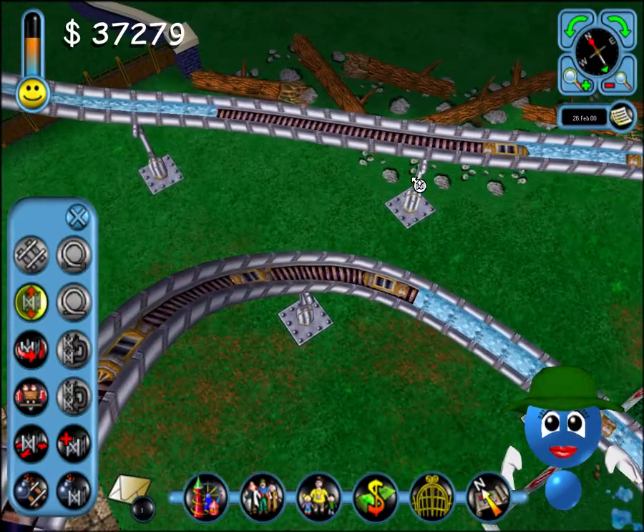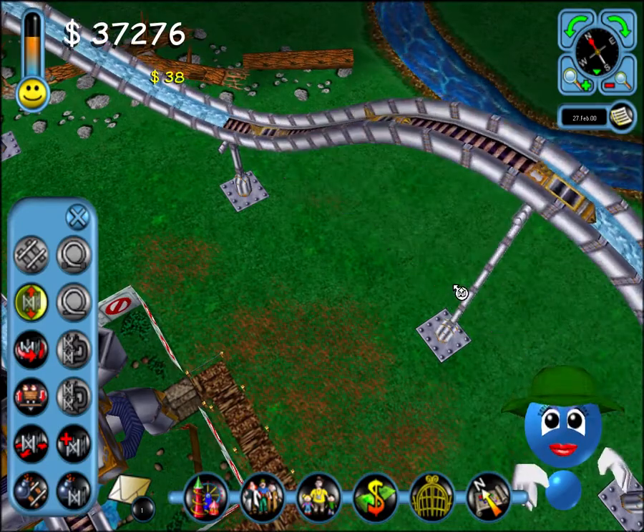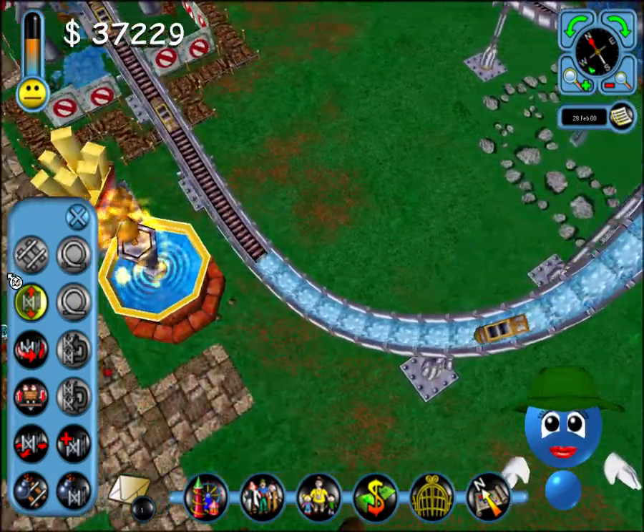People are feeling a little nauseous, probably from spinning around on all the rides. Why not build some trees and bushes? The sight of all that greenery should settle their stomachs. You'll find them in the Features section of the Build Attraction screen.